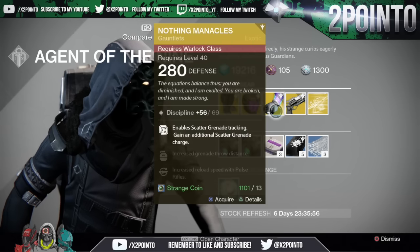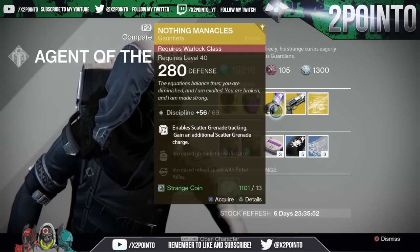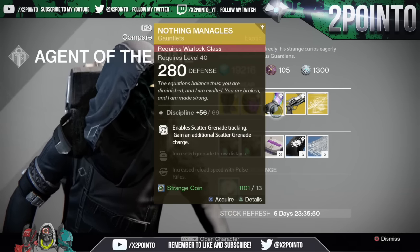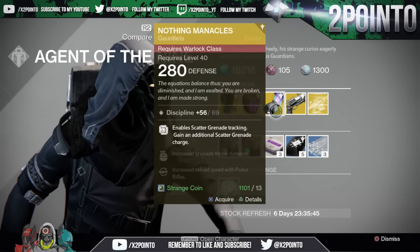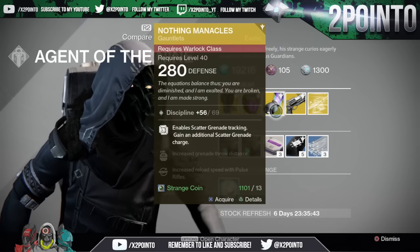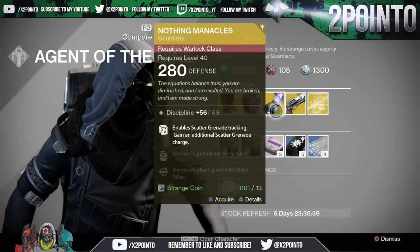Warlocks are getting the Nothing Manacles. I've actually been using these quite a lot lately on my Voidwalker — the Nightfall this week is void burn, so it was very fun running around with the double Scatter Grenades. This dropped with 69 Discipline, enabling Scatter Grenade tracking and granting an additional Scatter Grenade charge, increased grenade throw distance, and increased reload speed with Pulse Rifles.